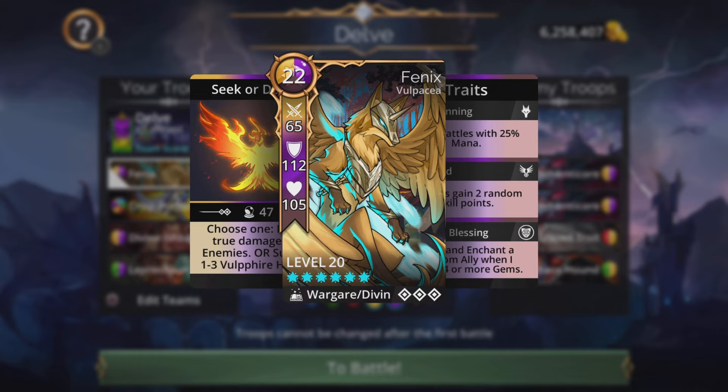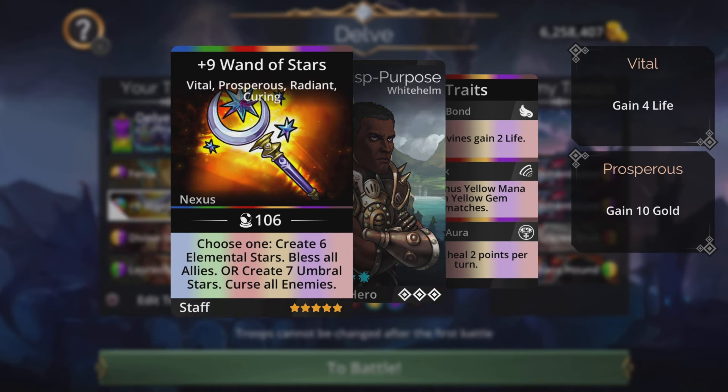Phoenix also has Phoenix's Blessing, which will bless and enchant a random ally when matching four or more gems. I love going down the true damage route on any team, and in this particular faction we have the option of using this troop as well as other true damage troops, which I'm going to showcase later on.